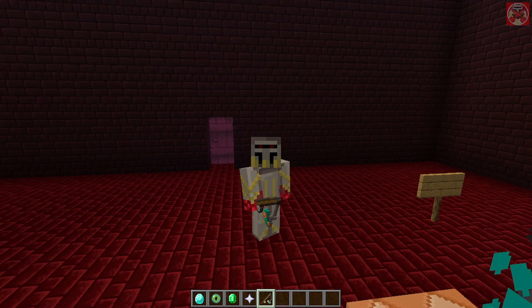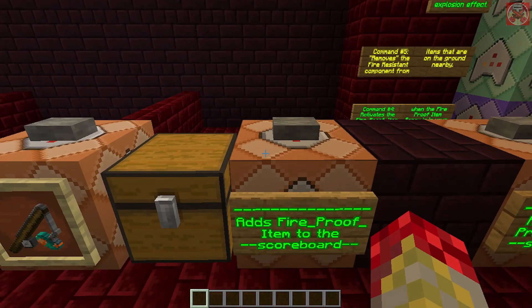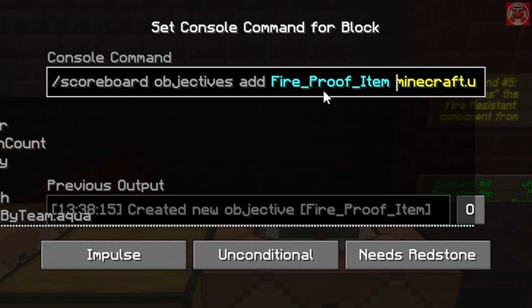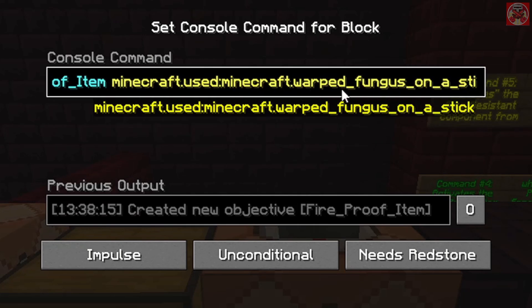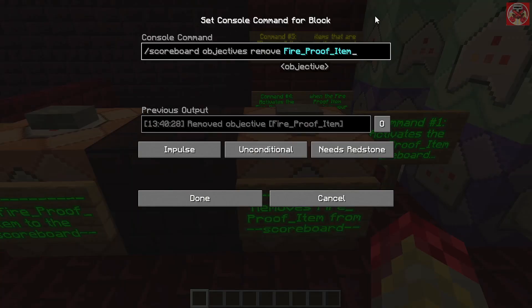Now that you've seen that, let's go over the commands to make this fireproof item sprayer work. First things first, we need a scoreboard command. It's: scoreboard objectives add fire_proof_item minecraft.used:minecraft.warped_fungus_on_a_stick. And then this command simply removes that scoreboard if needed.